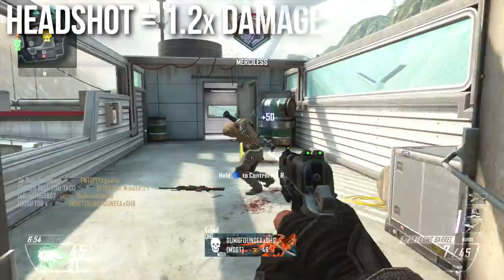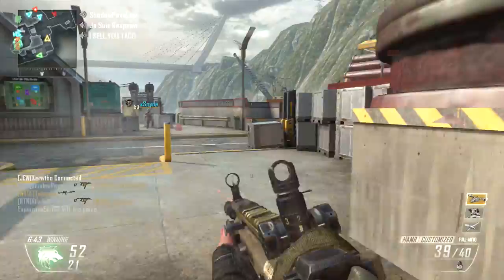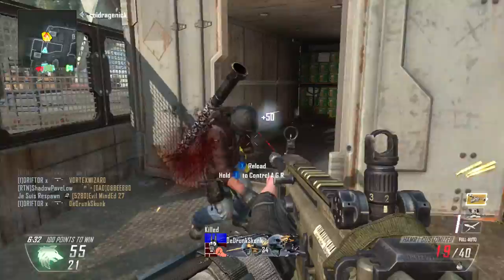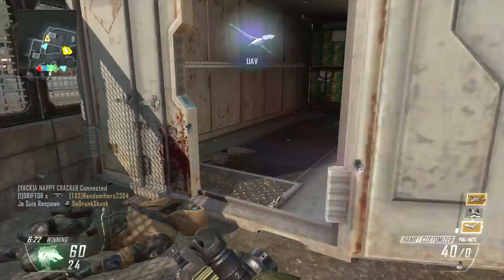Unlike some other LMGs, the Hammer has a 1.2x headshot multiplier, about as high as it gets. 1.2x40 is only 48, so headshots don't change anything in close quarters. But 1.2x30 is 36, moving it from a four to three-shot kill, and 1.2x24 moves it from a five to four-shot kill. So headshots are useful at medium to long range, just not particularly useful in close quarters.